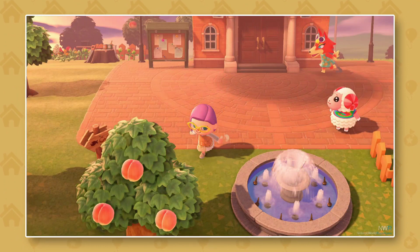Finally, we have a screenshot showing the town a bit more developed and some of the cool things you can expect to see later in the game. We can see those two new characters again — I really love that wolf character and I'm hoping she will move in. It's also cool to see the fountain, which is a furniture item now. It looks a lot better than the one from Animal Crossing New Leaf.